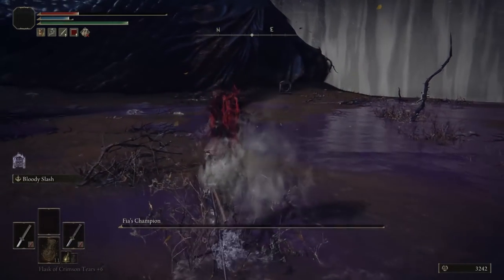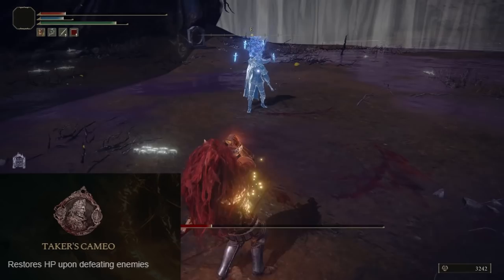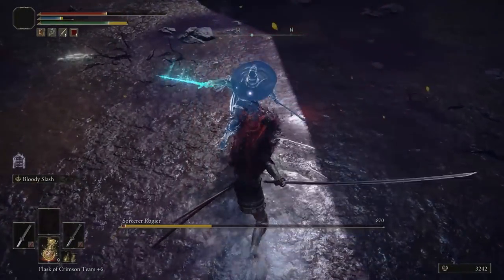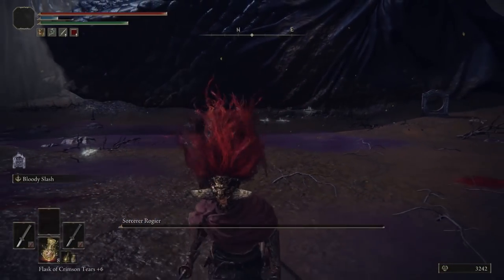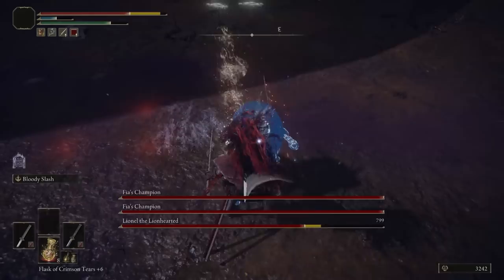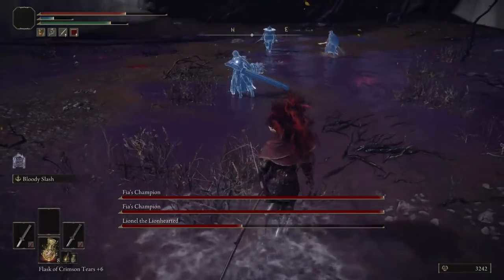I just found another great talisman — the Taker's Cameo. It's the reward for killing the third Tarnished that the woman at Volcano Manor asks you to eliminate. To get there, you need to kill a main boss called Morgott — not Margit, but Morgott — and then you can access the Forbidden Lands where he's located. It's mid to end game, but it's really good: it gives you HP back every time you defeat an enemy. Combined with the Ancestral Spirit's Horn giving you FP, you just tear through mobs.